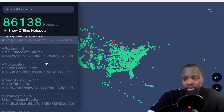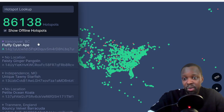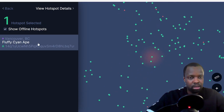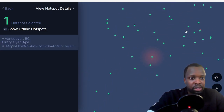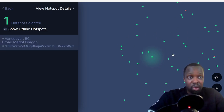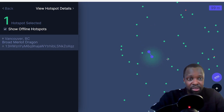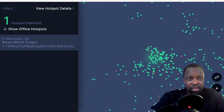On the left-hand side it shows some of the miners all over the world. I'm going to scroll to a random one — Vancouver, BC. I'm interested to see what's going on in Vancouver. It looks like there's a lot of miners. Let's click on this one — Broad Merlot Dragon. It shows all the dots, so you find the dots in your area or neighborhood. You can even measure the distance between miners — this one to this one is 99 meters, and this one to that one is 336 meters. A 99-meter distance results in an invalid witness.